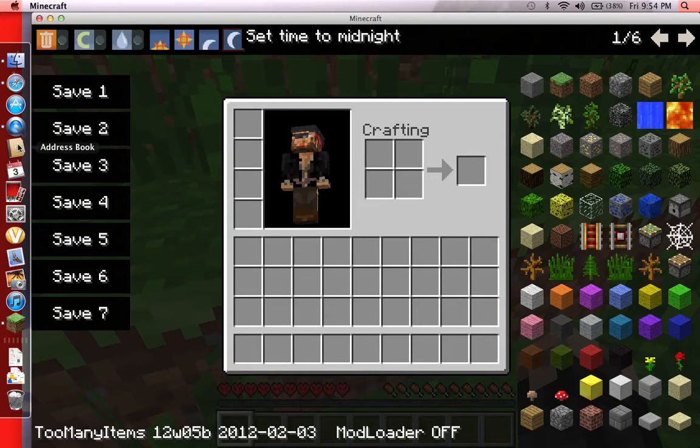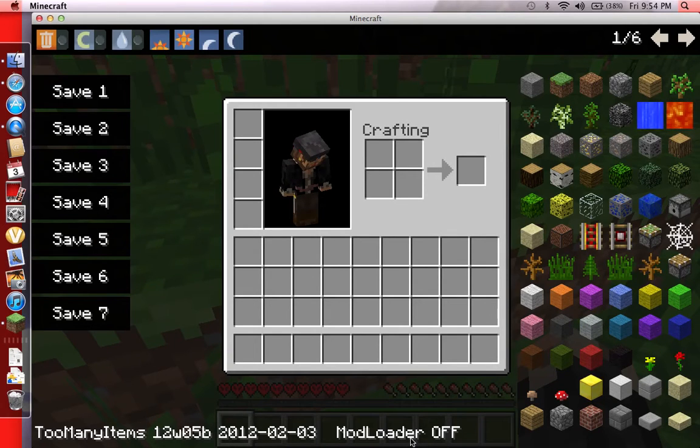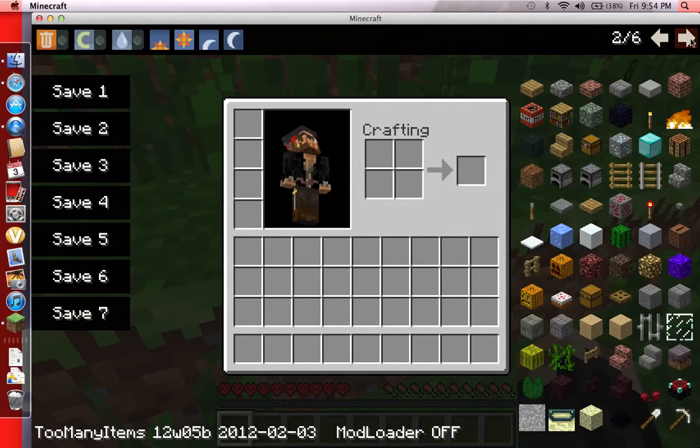You want to hit O — yep, it worked. You have Too Many Items! You don't even need ModLoader for this, it's so simple guys. You have everything you can imagine. Even that stuff which creative doesn't have. Let's go over and see what else is here — creative doesn't have end portal frames, and you can make an end portal.